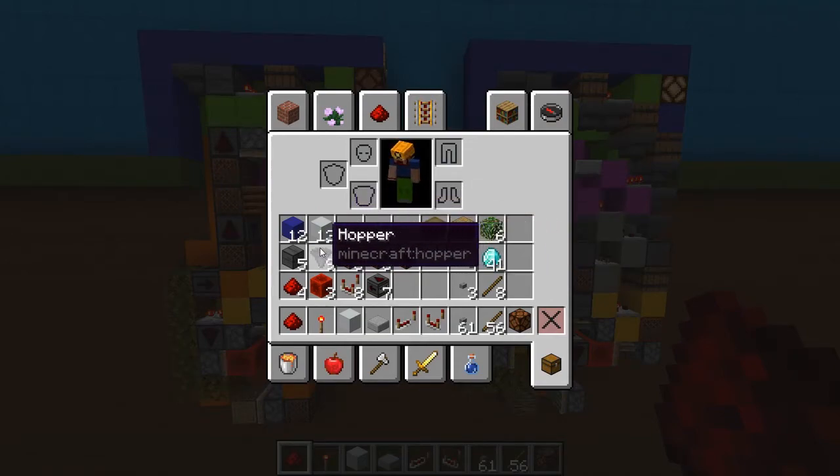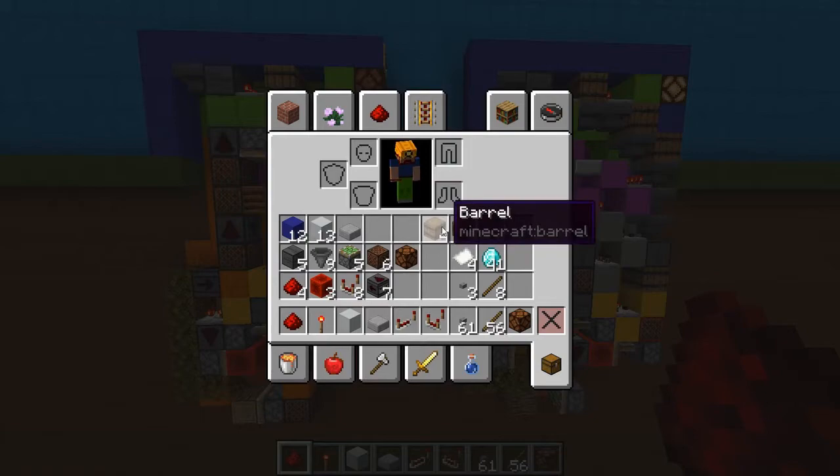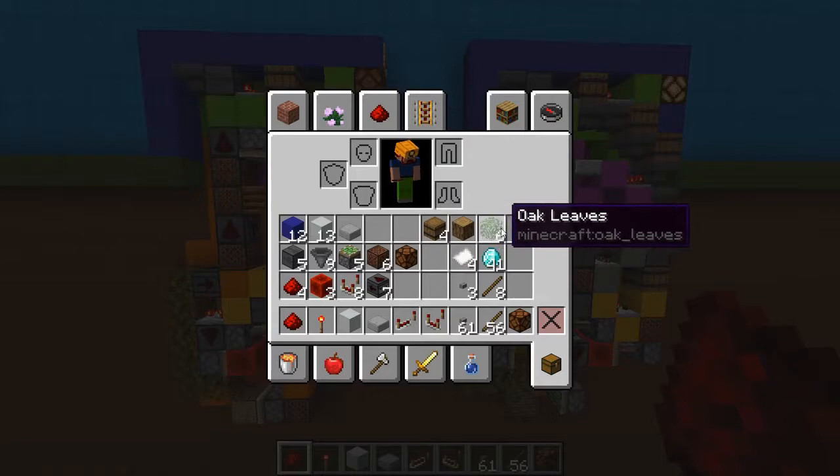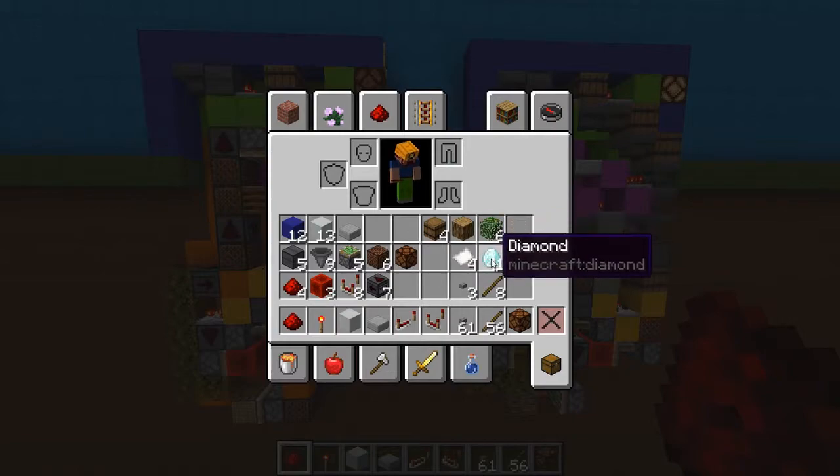Then we have each of these redstone components in the listed values. We also have four barrels, three of which have to be barrels — the fourth one can be a normal chest if you want. Then we have one of any type of logs, six of any type of leaves, four named items for your item filter, and 41 of whatever you're going to be using as your payment.